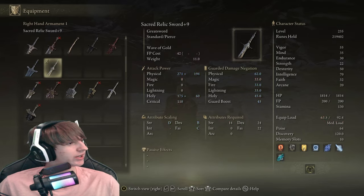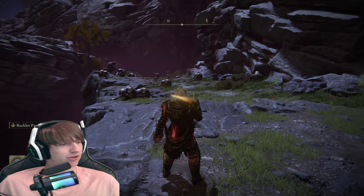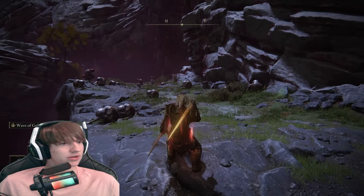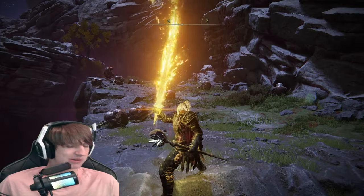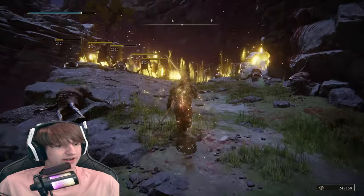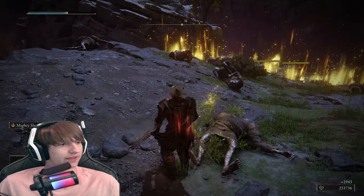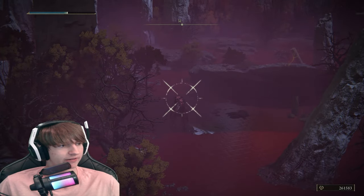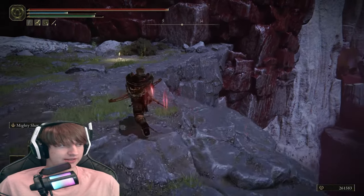Now let's do some testing of the actual amount. I equip my Sacred Relic Sword and the most efficient way to farm is like this — you get the first row right here, get all these guys for about 2900 runes. Obviously I'm not using the Gold-Pickled Fowl Foot yet. Then you use the second sweep, and then you quickly switch to your bow and shoot this bird right over here.